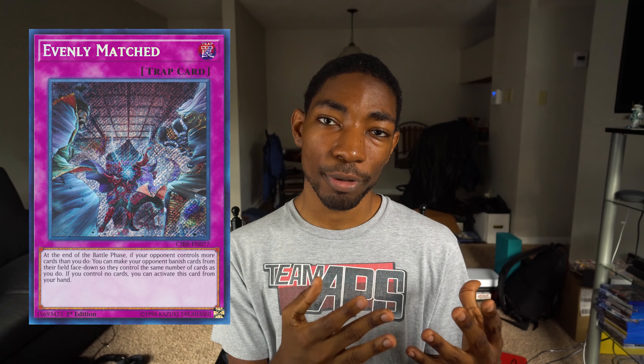This card is expensive, though it is set to get a reprint eventually in the Mega Tins. It's extremely helpful for dealing with the unbreakable boards that Yu-Gi-Oh! is so famous for right now — especially the Nightmare boards, because when Nightmares extra link you, that is so unfun to play against. And because they have so many protections, they can't even be stopped sometimes by cards like Raigeki and Dark Hole. Evenly Matched will get rid of all those problems for you in a nice, clean fashion.